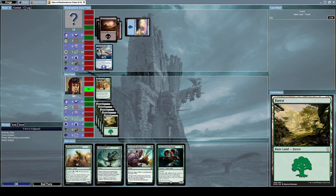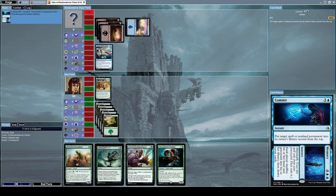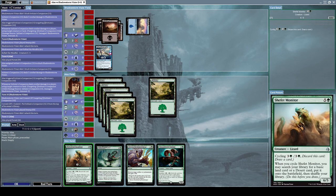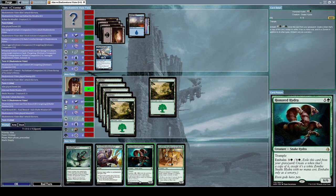We don't have enough mana to do anything significant, so let's attack with Initiative's Companion. He used Commit to put my Initiative's Companion back into my library. Let's finally summon Shefet Monitor, since we now have the mana to do so. He used Final Reward to exile our Shefet Monitor, so let's summon Honored Hydra instead.